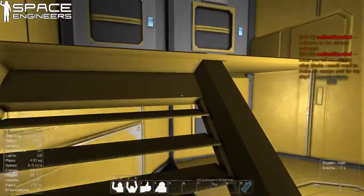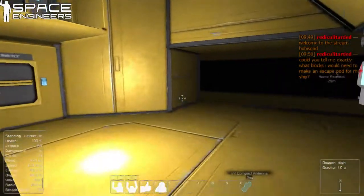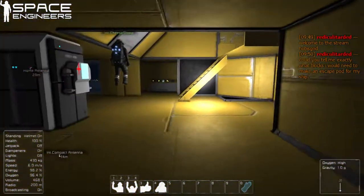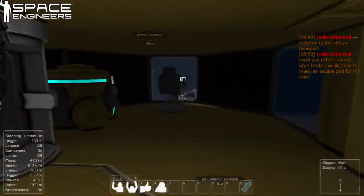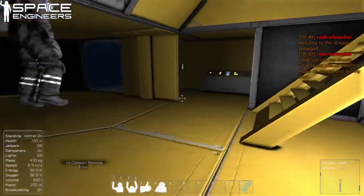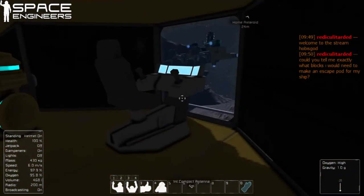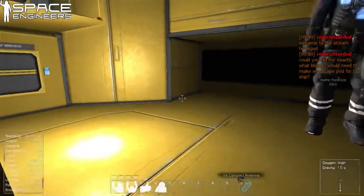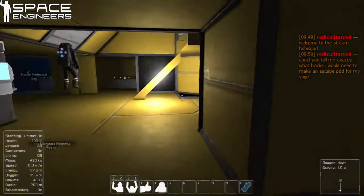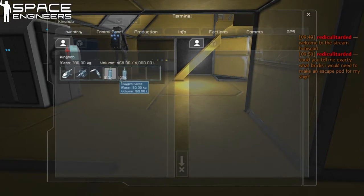Cheese, are you actually watching the chat? So we had a question of what blocks would be needed to build an escape pod for the ship. Really, you need some kind of a cockpit or a chair, some source of oxygen — which if you have a cockpit, it can be oxygen bottles, which if you look, I have two of those in my inventory — and then some form of propulsion.